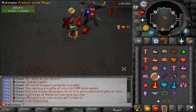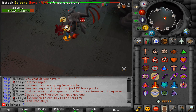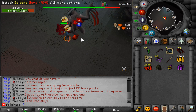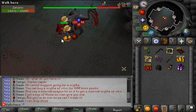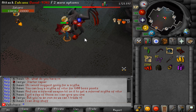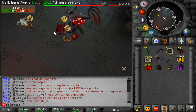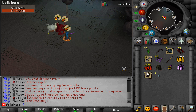The first boss I'd like to showcase is the Zalcano boss, which is a custom boss on this server. When you teleport into the room you don't need to do any mining or skilling participation — you just attack it. It's a really nice group boss where you can stay with friends or other players online. After yelling in chat, we already have three or four people here, and it's not even close to peak time, so it's a very popular boss.